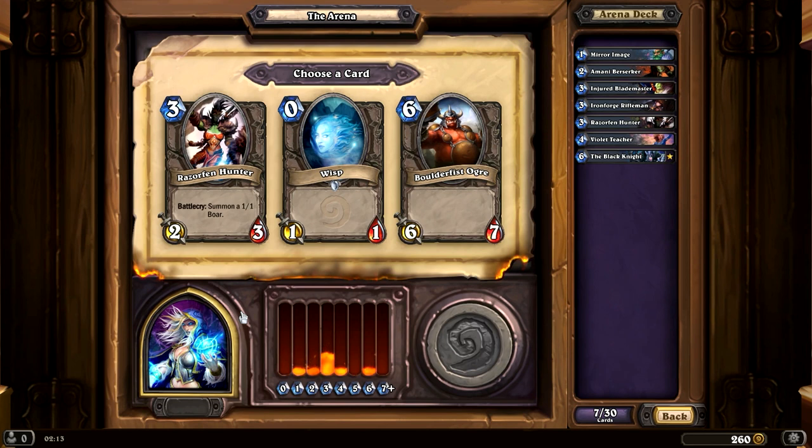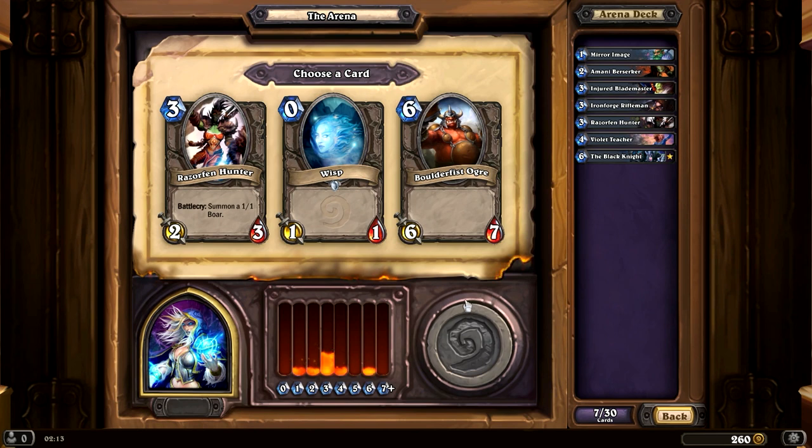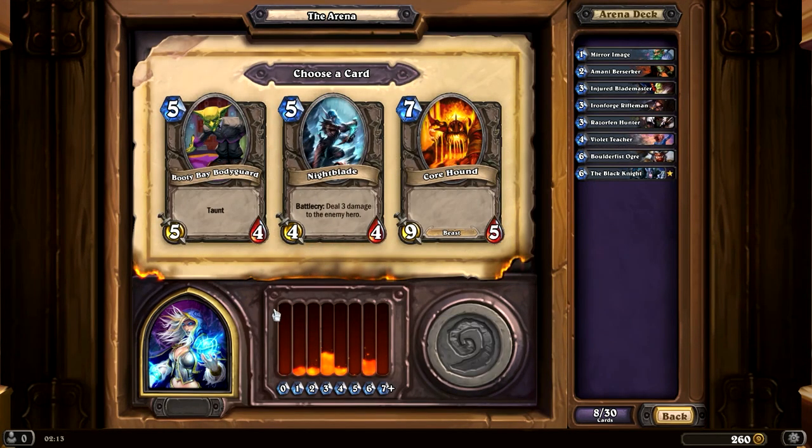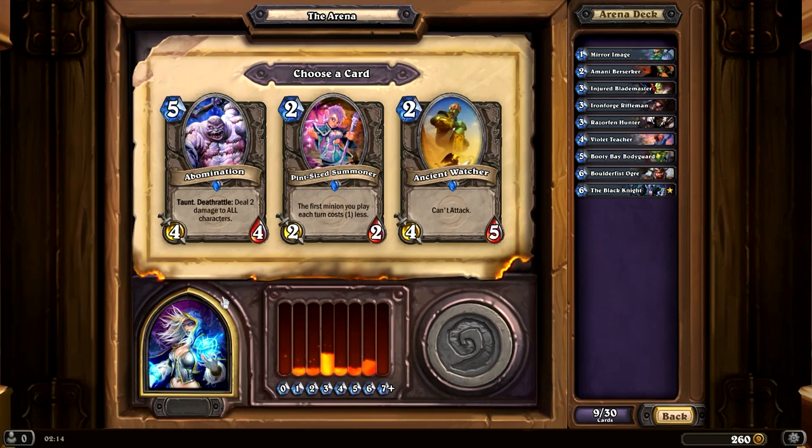It's between Boulderfist Ogre and Razorfen Hunter. I already have a 6-cost card. I'm not sure what's best — this one is a 2/3. I'm thinking I could go with another Razorfen, maybe. Let's go with Boulderfist. Oh, we're definitely going to go with the Booty Bay Bodyguard — it's a 5/4 with Taunt. Pretty good.